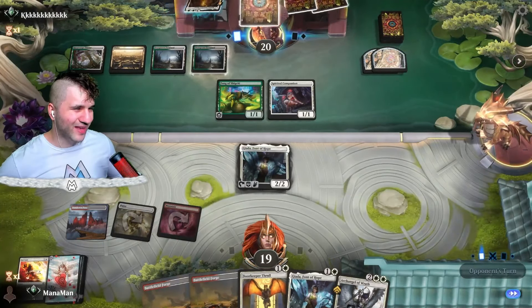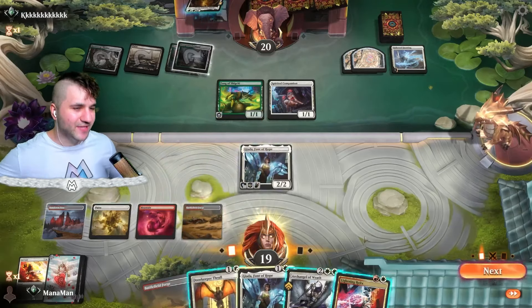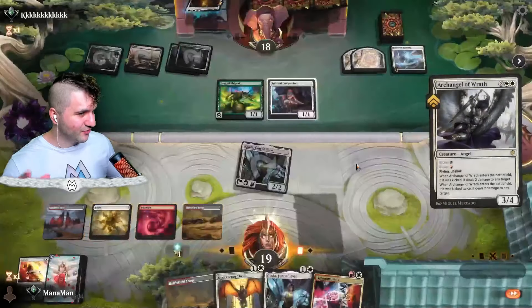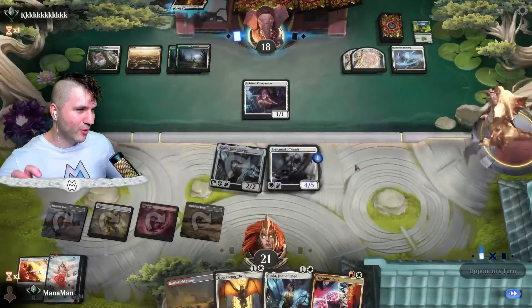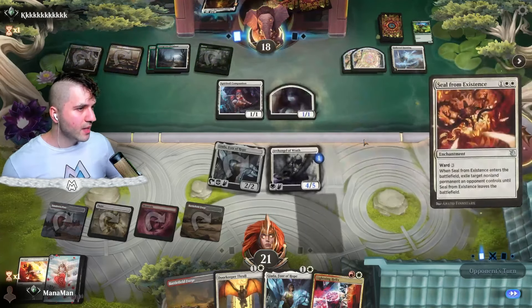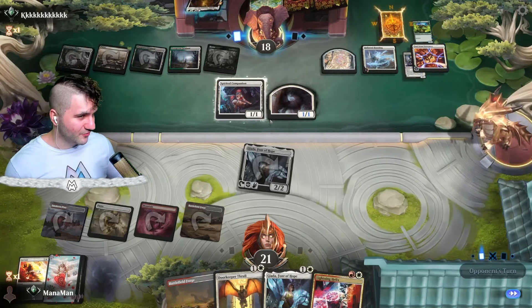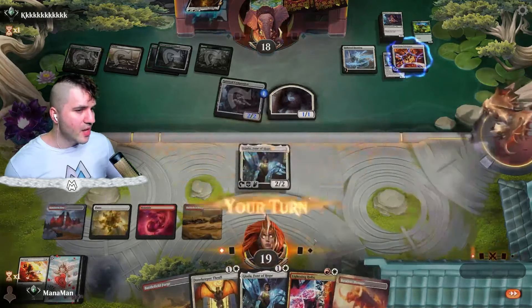Instead of Doorkeeper Thrall — if they have another Spirited Companion, it is what it is. Hollow Haunting — okay, so maybe that's why they have Fang of Shigeki to get their enchantment count up. Kappa Tech-Record was the card I was thinking of. Swinging with Giada — having vigilance, we'll get our damage in. I can actually go for Archangel of Wrath now. We're not running black, but we can kick it for red, which is pretty okay. Let's get rid of Fang of Shigeki to get rid of that deathtouch. Seal from Existence is going to get rid of our Archangel of Wrath.